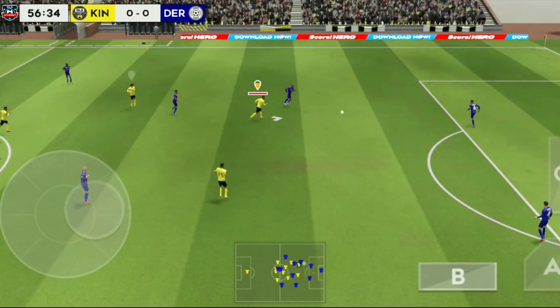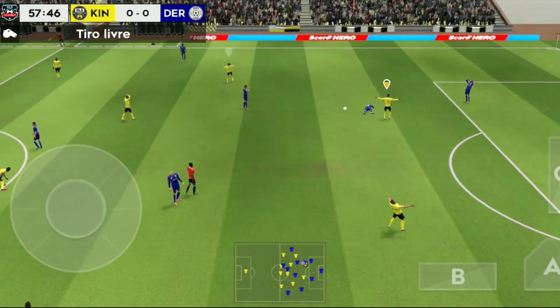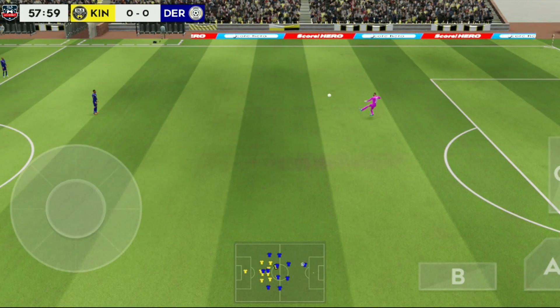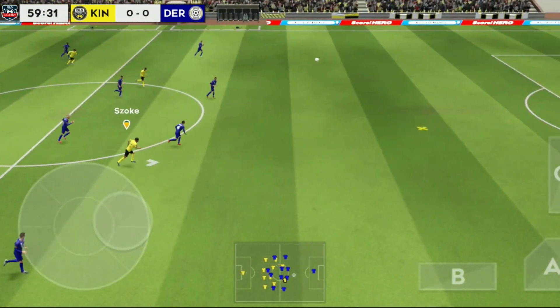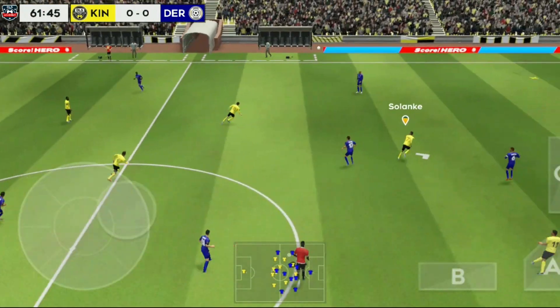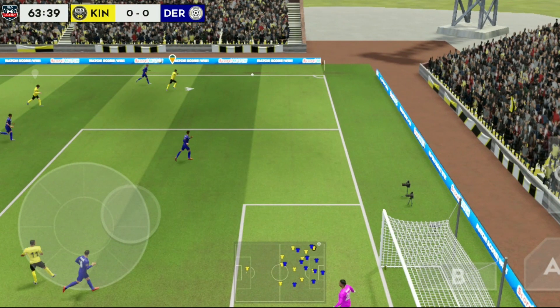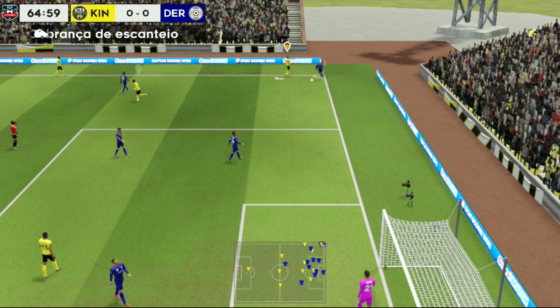Short goal kick there. Good defending. The referee has to do something about it — that was a dreadful challenge. And that's lofted up field. Hoisted up field now. Solanke. Corner kick.